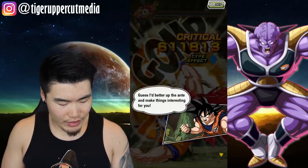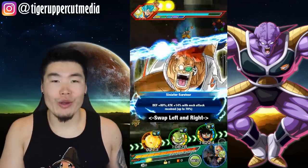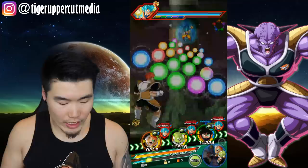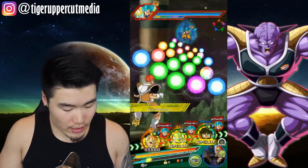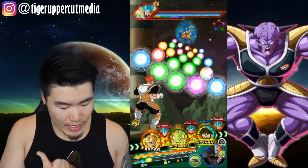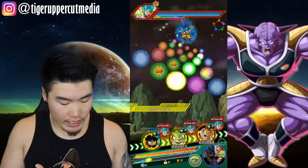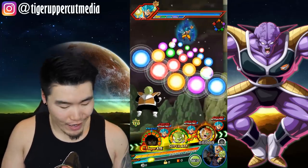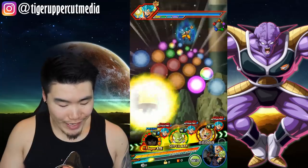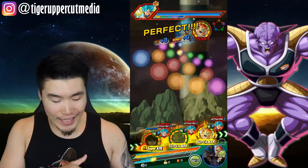Oh, look at that — was that Birder? That was Birder with the crit, awesome! There's just a lot of good things going on with this rotation, and then the next rotation as well with the LR Ginyu and the INT Ginyu — that's going to be a very hard-hitting rotation too. I'm just trying to squeeze as much damage out of this team as possible. We can actually get his Ultra Super Attack off, and it's a really, really cool animation guys, so I'm excited for you guys to see it.